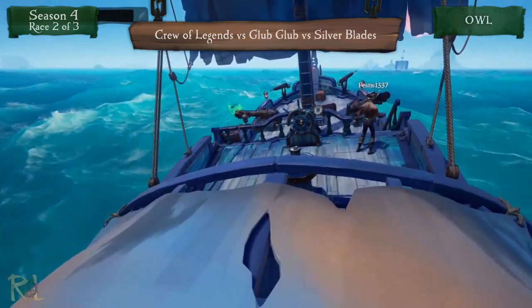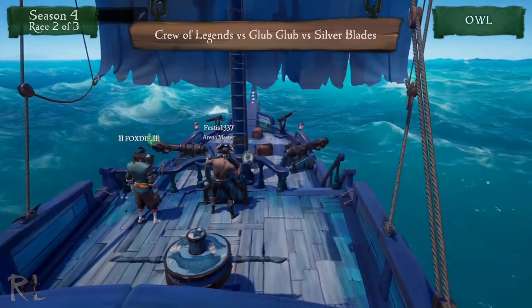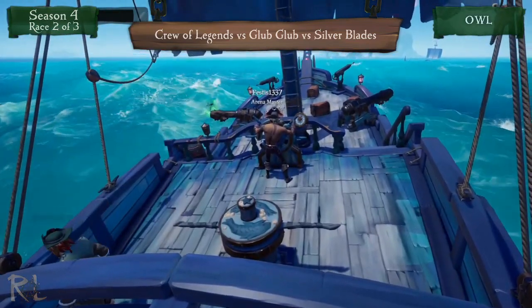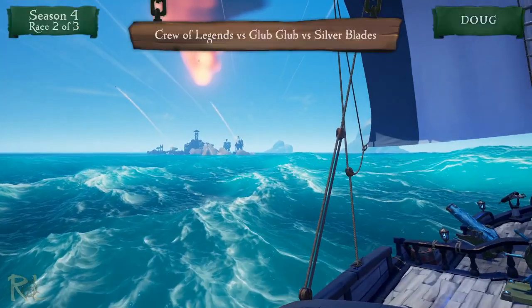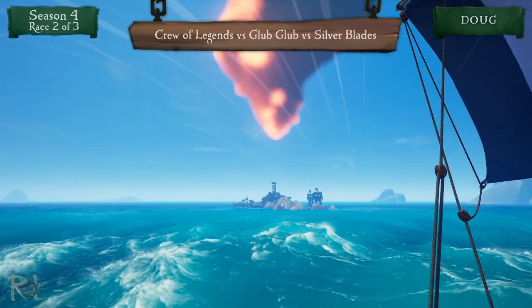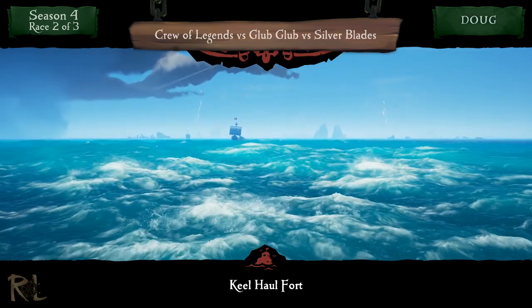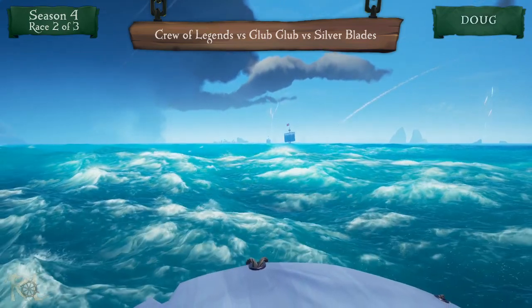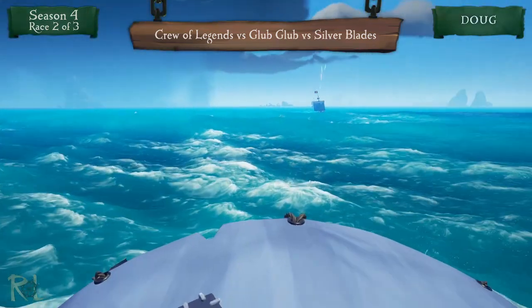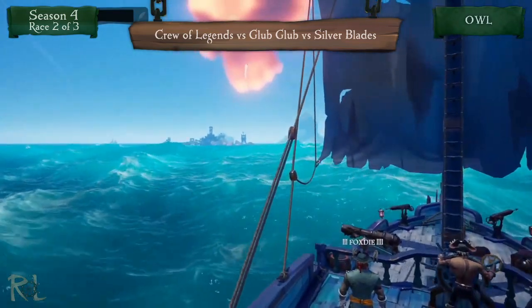Glub Glub is attempting to catch up — they aren't that far behind. These crews will leave their ships angled in the direction they want to go while they head on shore. The fort's active, guys — the fort is active! No one noticed. We're going to have incoming fire now. The camera people on the ships will keep ships from sinking since it's not really fair for them to be separated. The Crew of Legends are still behind but absolutely not out of it.